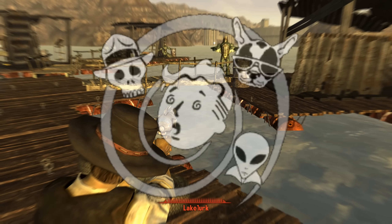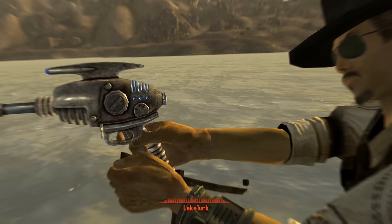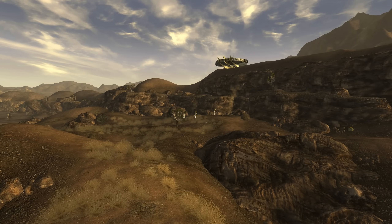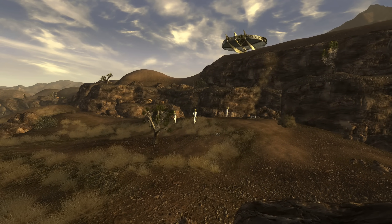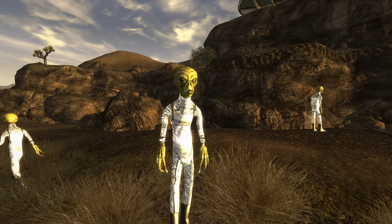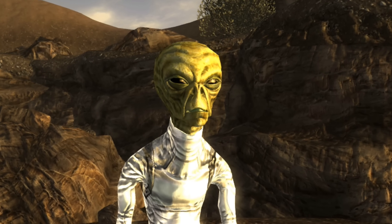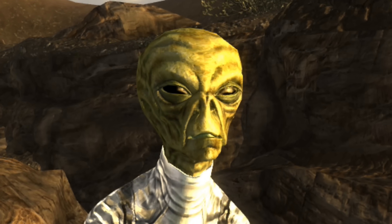To find the Alien Blaster, your character must have the Wild Wasteland trait from character creation. The Alien Ship Encounter is how you get it — with Wild Wasteland, you can find the Alien Ship and the Alien Captain north of Horowitz Farmstead, basically on the far northern edge of the Mojave. There is a little campsite among the cliffs. Three aliens will be there; kill their captain and take the Alien Blaster. This is only available if you have Wild Wasteland.